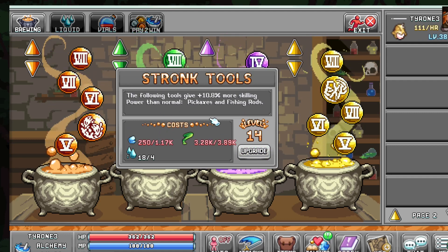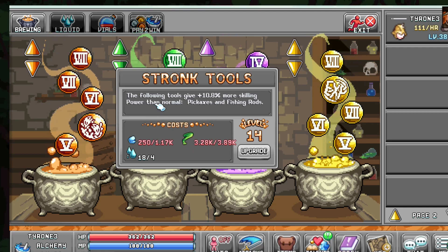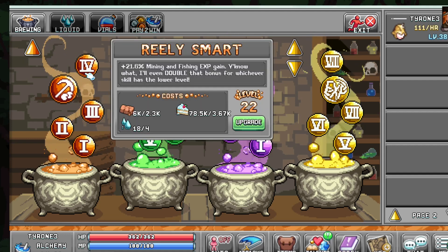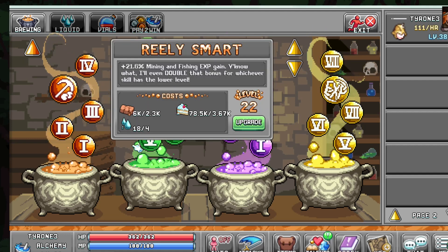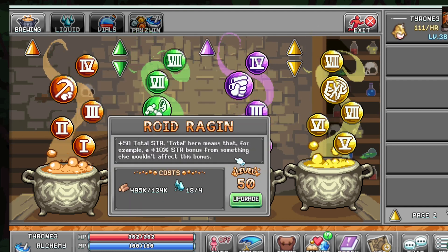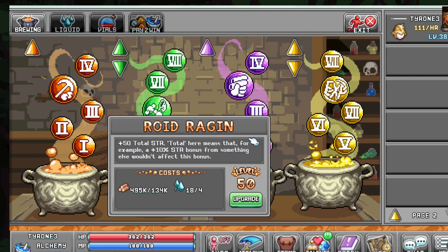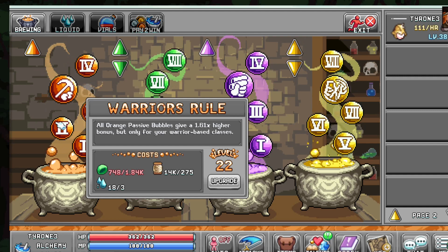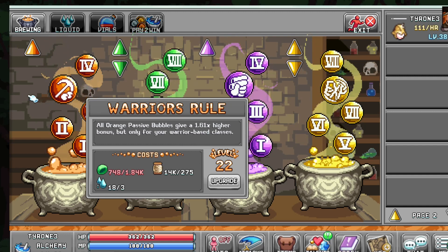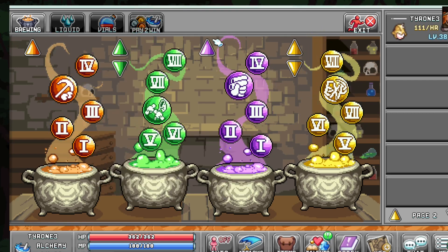Inside your alchemy upgrades, upgrade your Strong Tools — this gives you additional skilling power. The other real bubbles to invest in are Really Smart to increase your fishing gain, Roid Raging to increase your strength, and your Warrior Bubble — Warrior's Rule — which increases the multiplier for all of your orange bubbles.